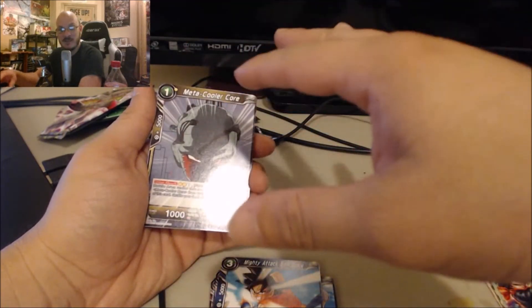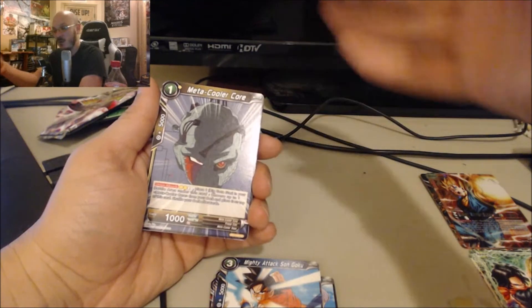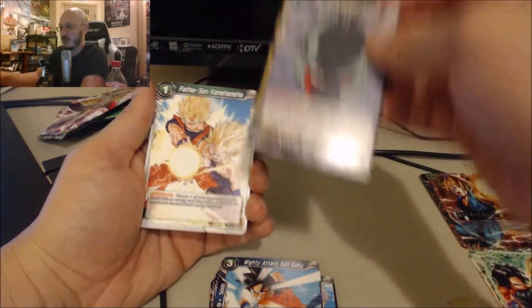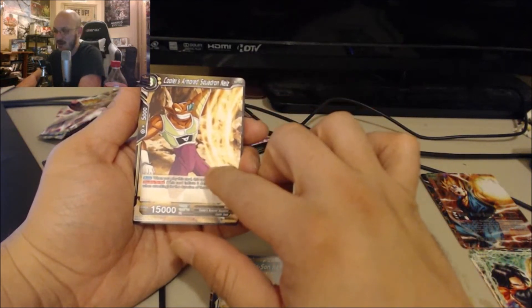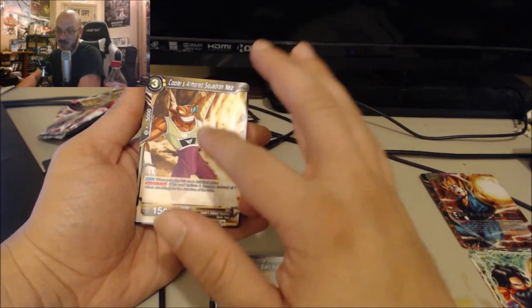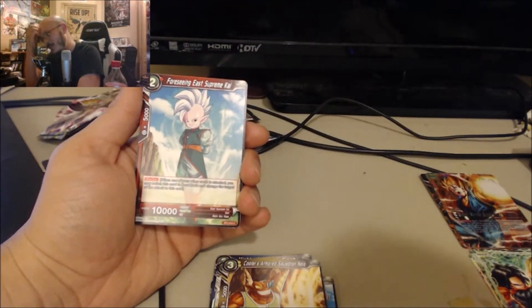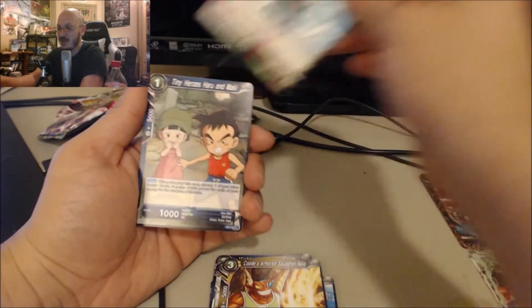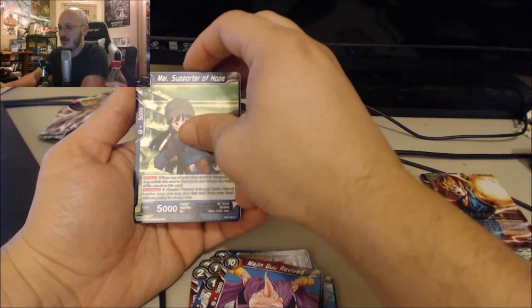Originally I was wondering why they mix in Cell Games stuff with the Cell saga, but it makes sense — this is Future Trunks themed. Everything we're pulling has to do with Future Trunks or events around the same time he showed up. That's why you see Cooler and similar cards. Even the Supreme Kai being in the Majin Buu saga fits because in the Future Trunks timeline he did meet Supreme Kai.